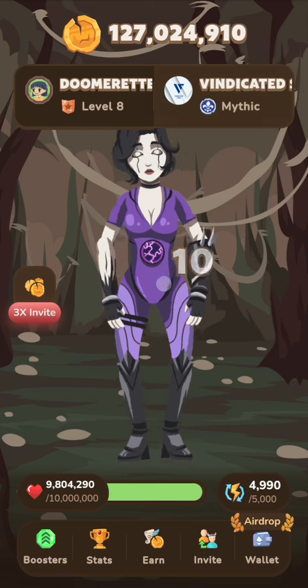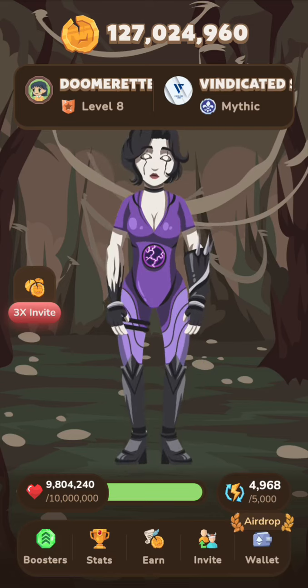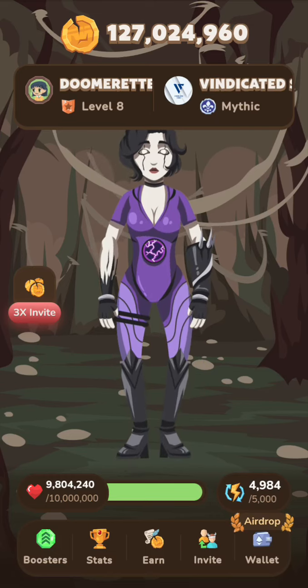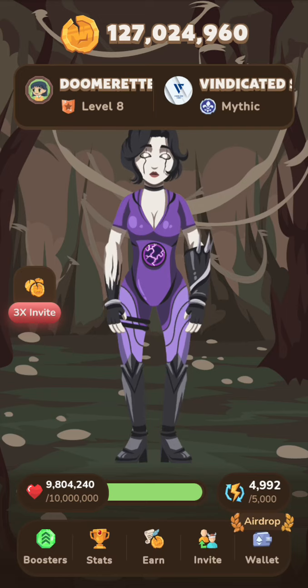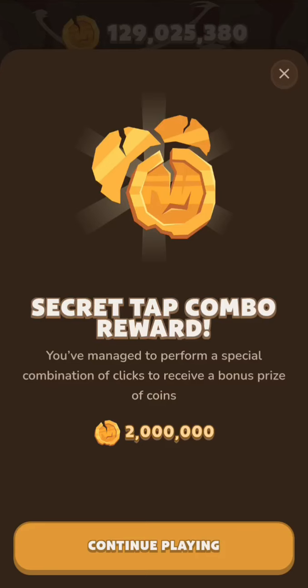That's 3-1-3-2, again then 1-3. That's what you're going to do right now, but you're going to do it somehow faster to see what we're going to get. So let's go: 3-1-3-2-1-3. As you can see, it works out.